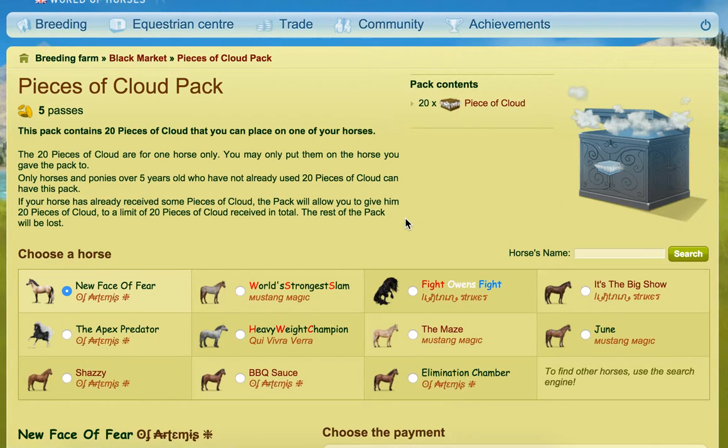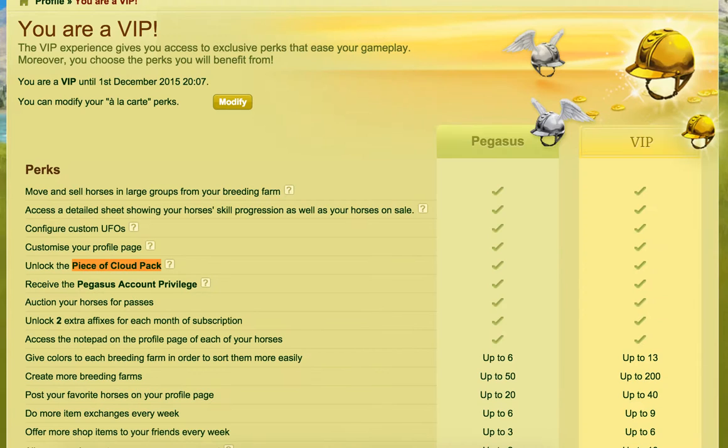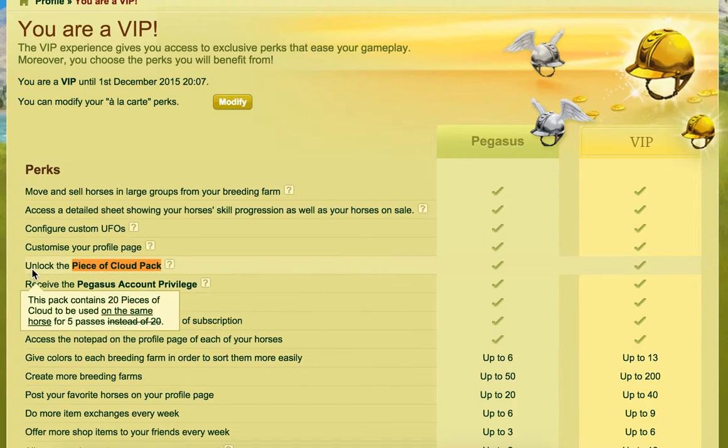The Peace of Cloud pack is something you can get if you are a Pegasus account holder or a VIP. The Peace of Cloud pack has 20 pieces of cloud in it and it costs five passes instead of having to pay 20 passes. If you don't have that available, I would advise if you need 20 pieces of cloud to save up and get them in exchanges and so forth.